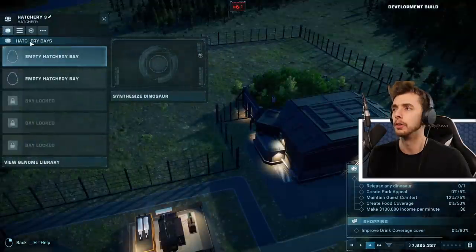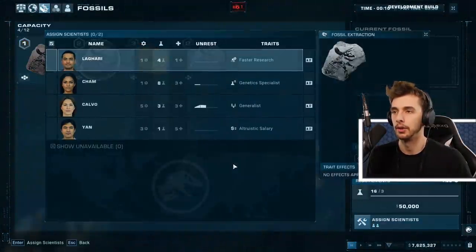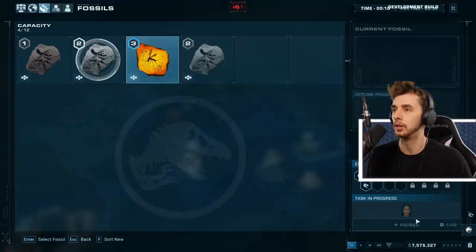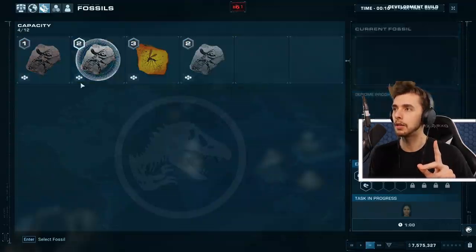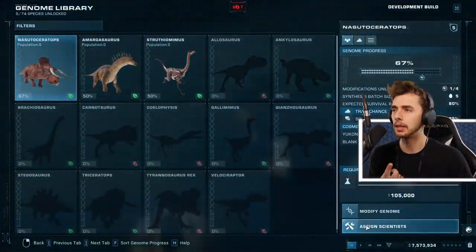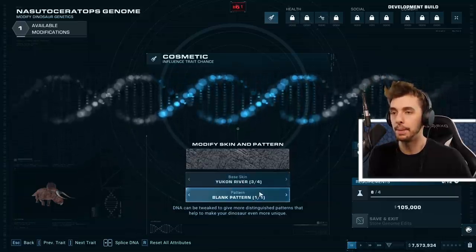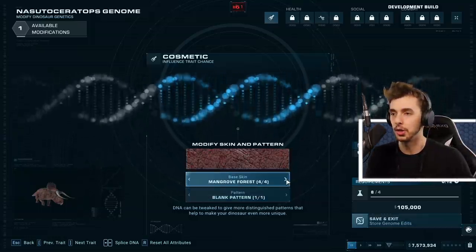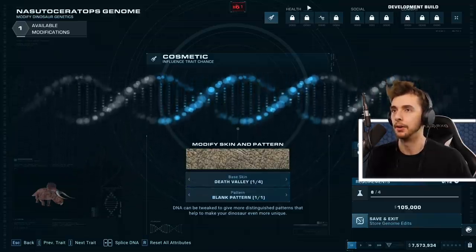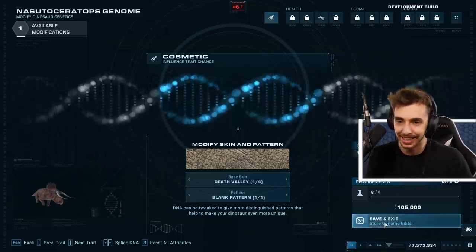Let's go on genetics and see if we can assign anyone. The generalist is pretty unrest, genetic specialist can start. We're going to make a Nasutoceratops because I want to see that - it was a species only in a DLC. Modified genome - let's look at this. Base skin and pattern - they're separated, that's cool! Mangrove forest, Death Valley... you can increase health, social, and combat.